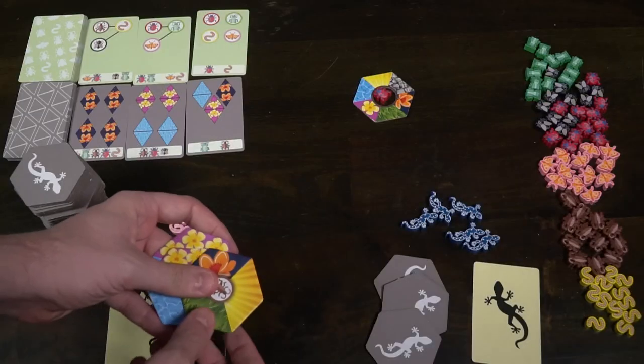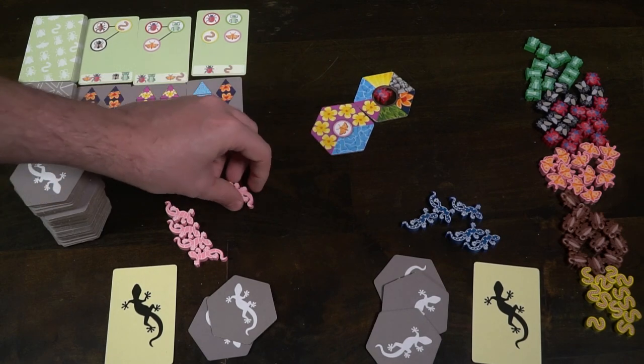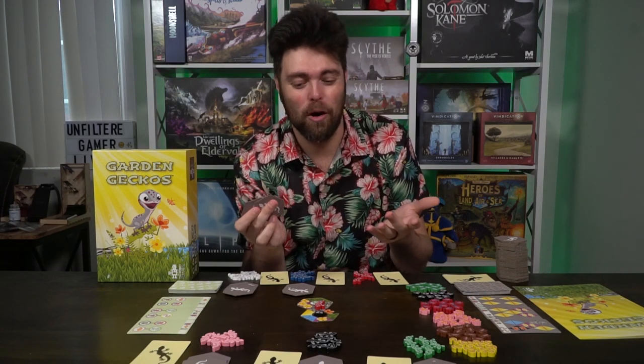Playing the game is actually pretty simple. You'll have three tiles in hand, choose one and place it down attached to a previously played tile. The only rule is that you have to connect at least one side to the tile you're placing it on. After you do that, you'll take one of your geckos and connect it from the tile you placed to the tile you connected it to, making sure both sides match the same type — rock to rock, sand to sand, flower to flower, water to water.